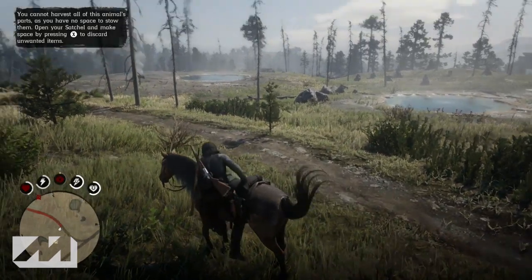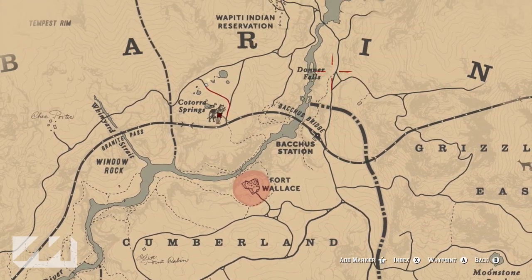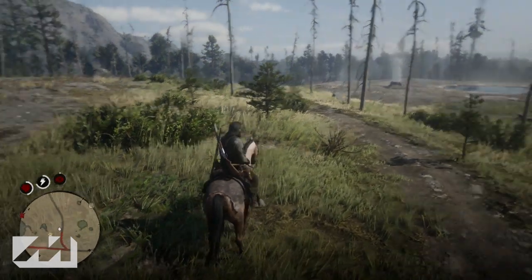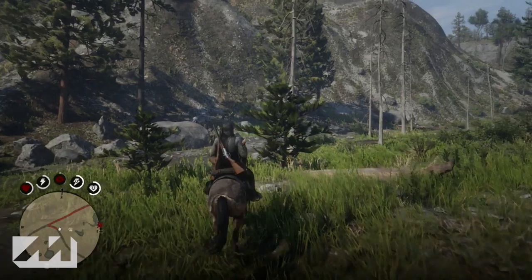Something I'd recommend is actually getting him to come after you and using dead eye. For some reason my dead eye went away really quickly and I was freaking out because I wasn't expecting him to come running at me. So get his attention, get him running towards you, and then use dead eye for an open headshot — pop four shots off. Again, it should only take three if you land every shot to the head.